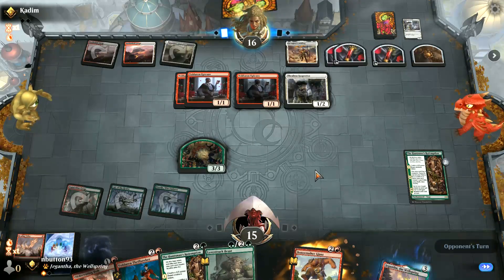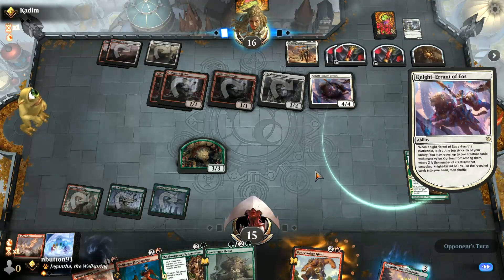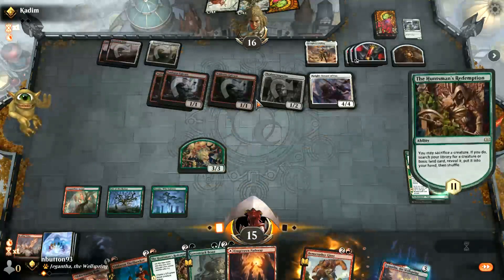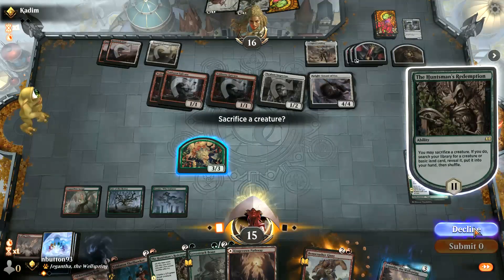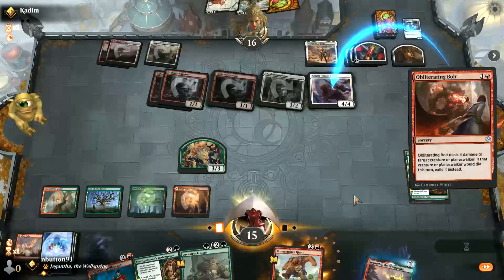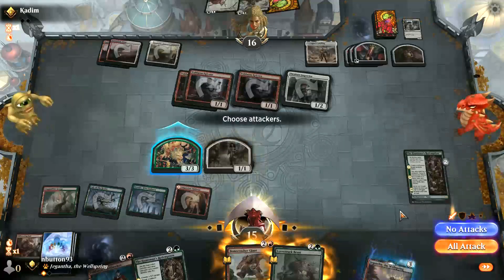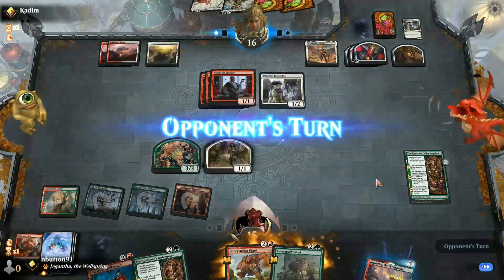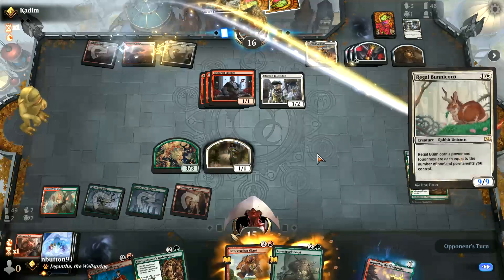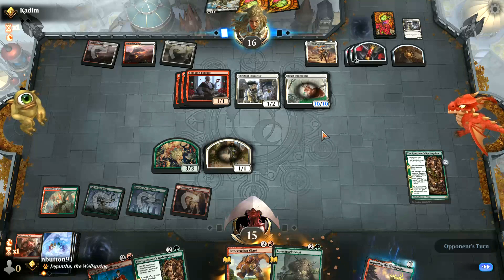Looks like a Convoke creature is coming down. The Bunnycorn — not a big fan of seeing that here. Let's not sacrifice here. Let's Obliterating Bolt the Knight Errant, then play Heart's Desire. The Bunnycorn is a problem — maybe I do need the Akroan War back, because this deck is not very good at dealing with that. Yeah, I think we'll put the Akroan War back in.